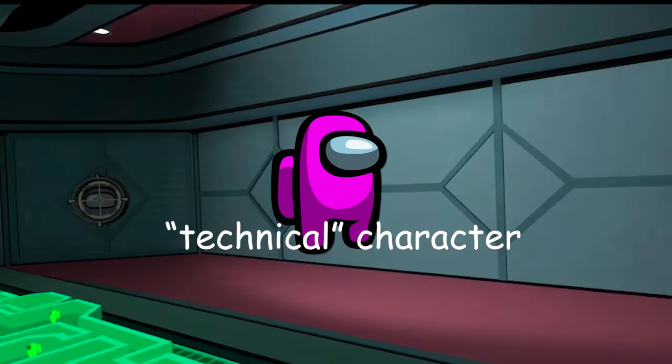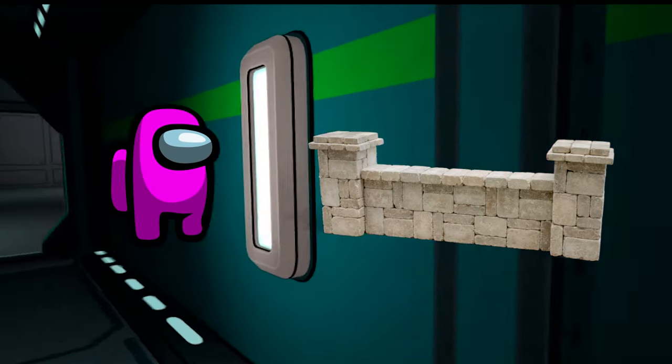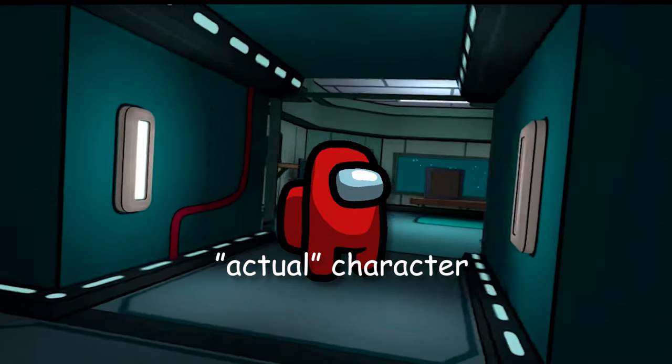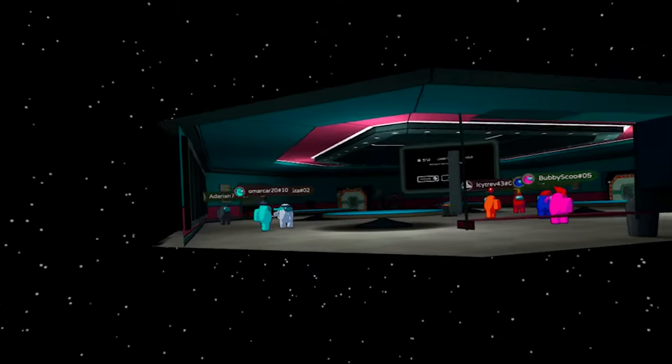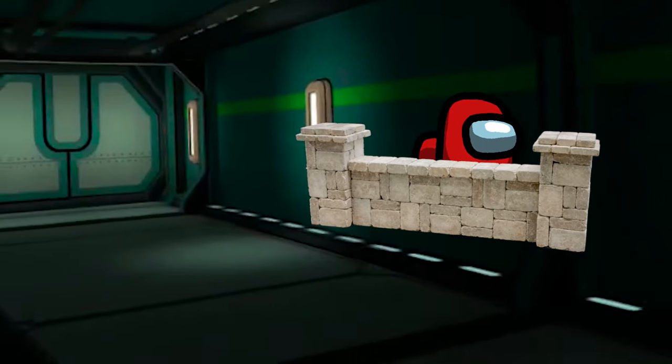This is where the glitch lies, because the technical character can't walk through walls, since it's the character that handles the input of its surroundings. But the actual character, which is the one you look through, isn't chained to anything or affected by anything other than your headset, allowing you to actually walk into the walls instead of just staying in the same spot.